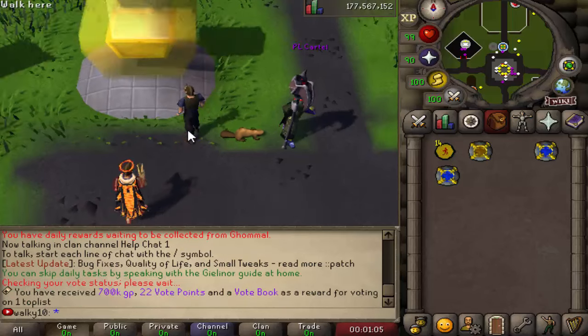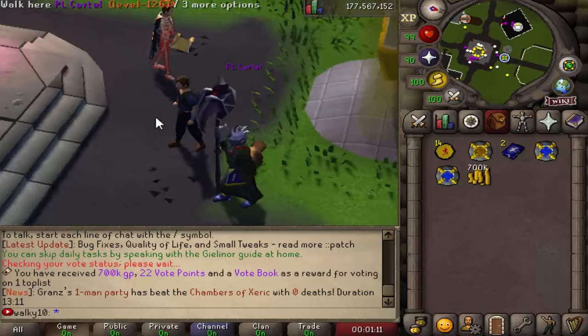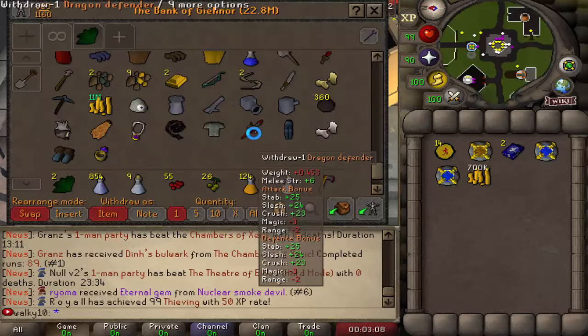Let's claim the lovely vote reward right here — that is definitely the first thing you want to do every single day. It's very OP and those rewards will help you out with XP and everything, so make sure to be voting. 700k in cash coming in — I love it!